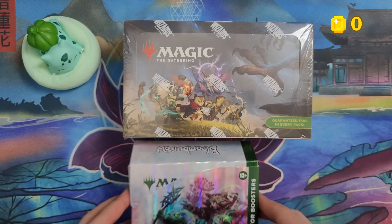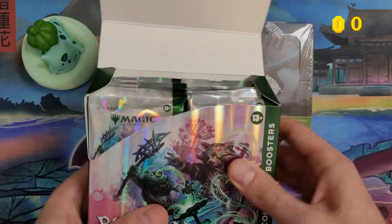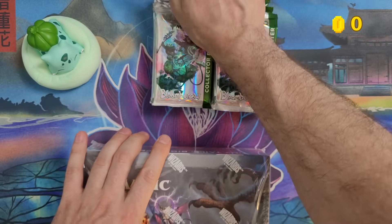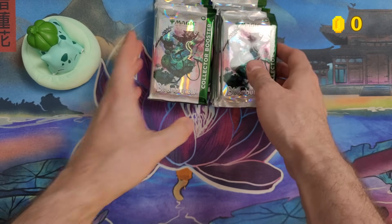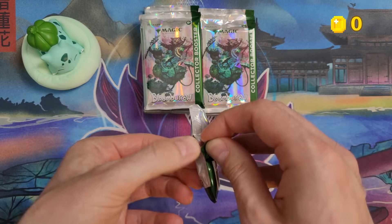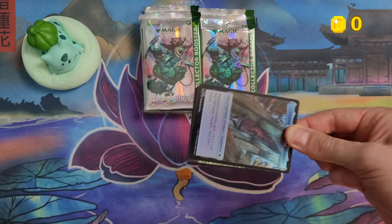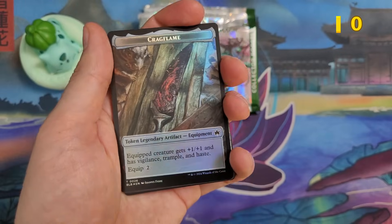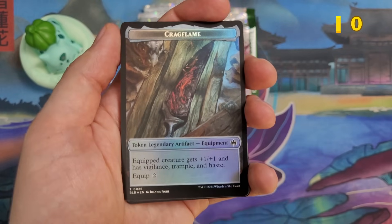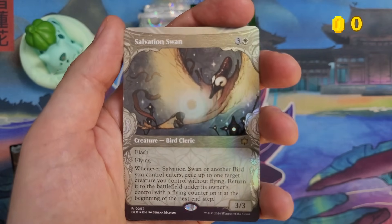€127 and €207 for this one on Games Island. The prices went a little bit up. Let's see if the singles are worth that much. I will scan each rare and mythic, and we will start right here with Salvation Swan — it's the Woodland Framework.